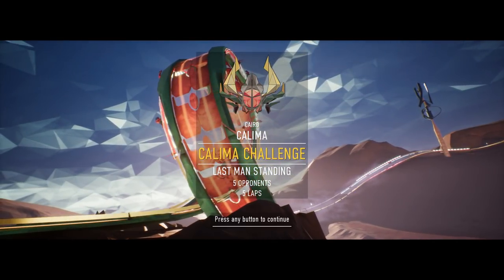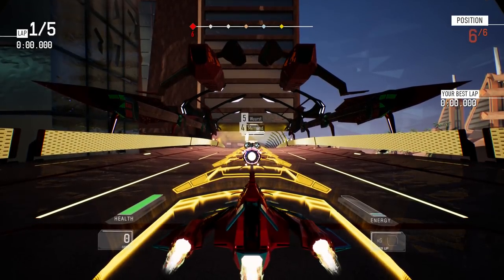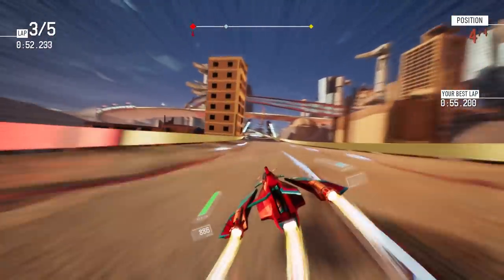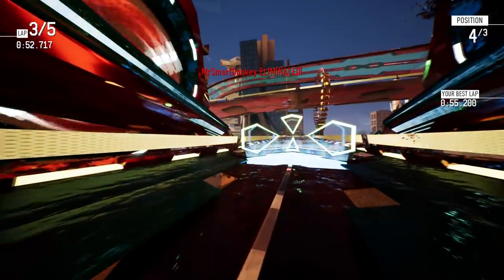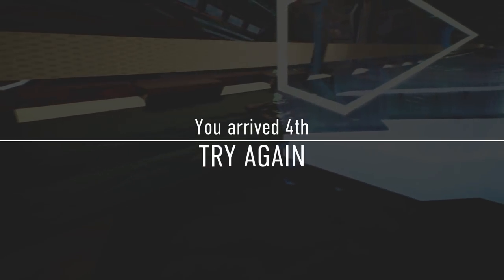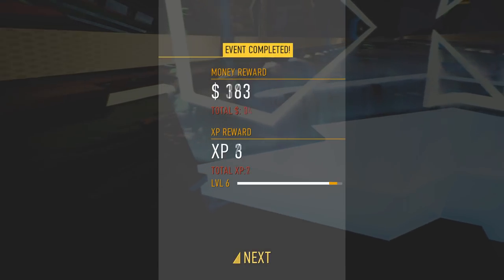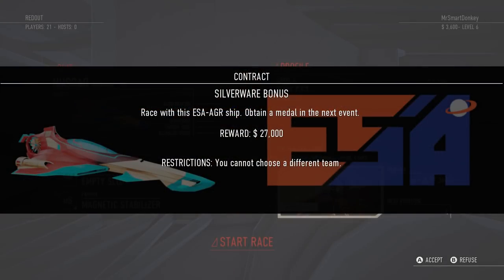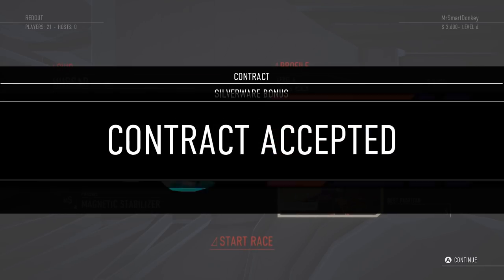Here we go — five opponents, five laps. We start in the back because why not? I'm dead. F. Wow, I arrived fourth — well, I never arrived because I got blown up, but thanks. Oh, a contract — Silverware Bonus. Race with the ESA Aggership again, obtain a medal in the next event, reward 27 grand. You cannot choose a different team. I've never had any other contract offered to me, so sure, I'll take that one. I accept.